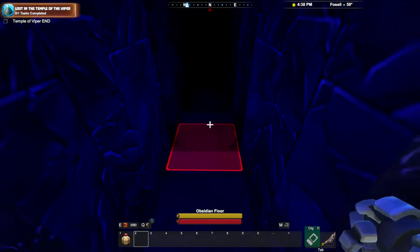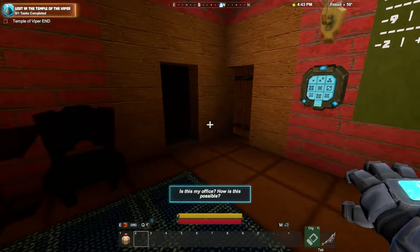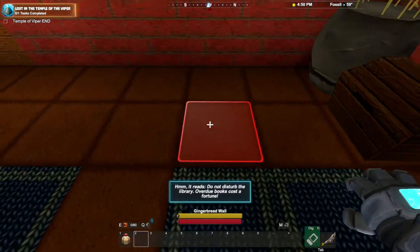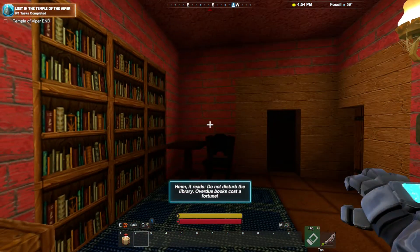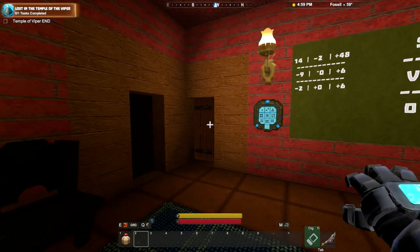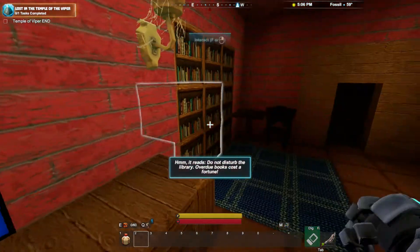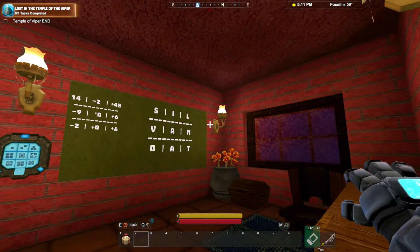Why does this look so creepy? What gives that particle effect? That's creepy. Hello! Is this my office? How is this possible? This looks really cool. There's a — it reads: 'Do not disturb the library. Overdue books cost a fortune.' I think my library is only like two cents a day. But I guess if that adds up over 30 years. It appears we're in some sort of office. That's super cool — a little keyboard and a little mouse. Very neat. There appears to be some sort of puzzle on the board. That's awesome. Love those.